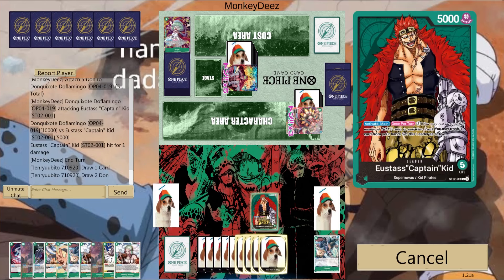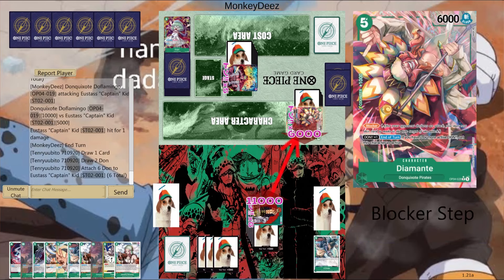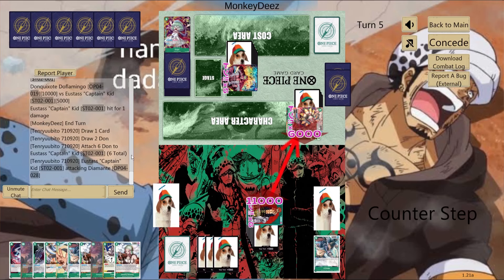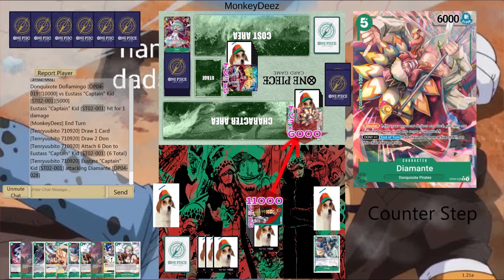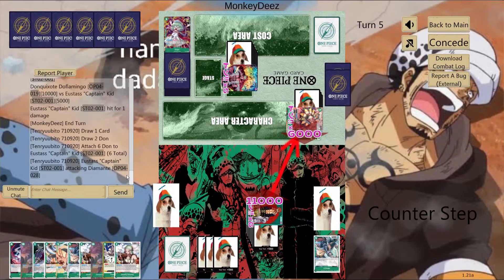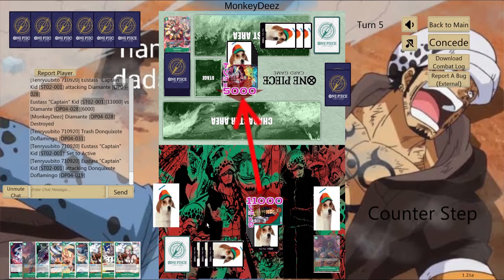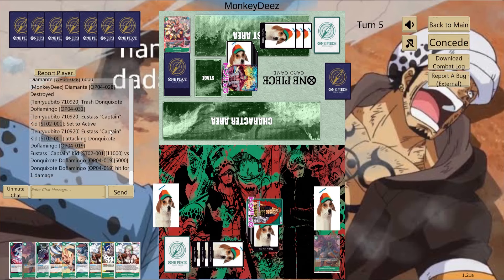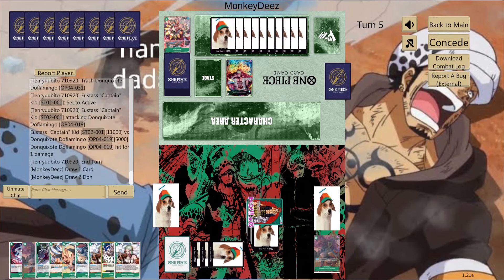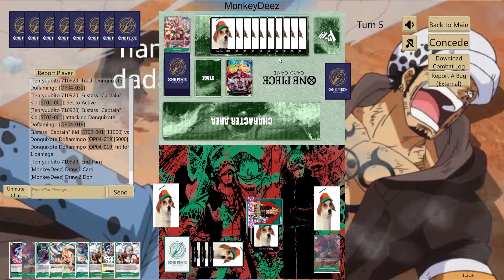I'm getting a bit low on life, but instead of boarding up to block, I'm gonna attach all my don, swing at the Diamante, then restand - trashing probably a Doflamingo since I don't think I'll need two Dofis here. I know from the beginning he searched a Birdcage out of the Baby Five, so I know this guy was playing Birdcage Dofi and has probably been waiting for me to play things so he can rest them. But this deck counters that because I don't need a board - I'm constantly swinging with leader, restanding, swinging again, and this guy can't really do much.